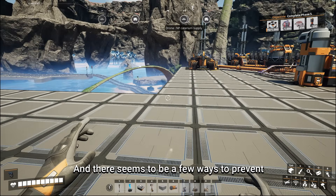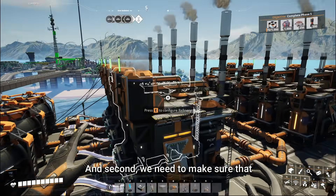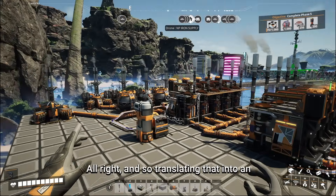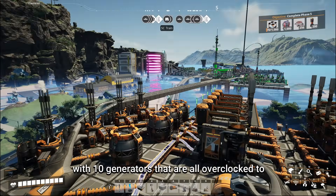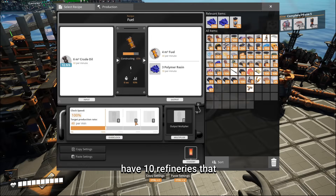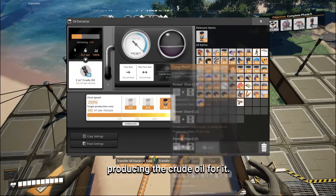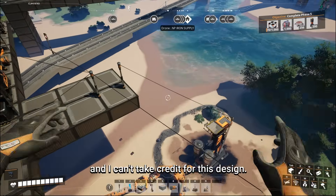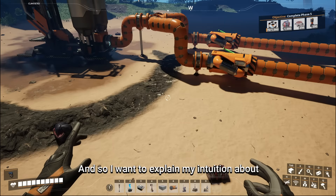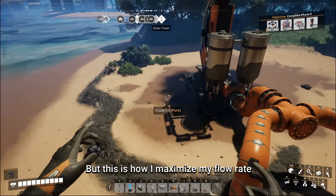There seem to be a few ways to prevent this from negatively affecting your system. First, you need to make sure your inputs and outputs match precisely. Second, fluids need as much flexibility as possible in their pipelines to continue working. Translating that into an actual build: what we have here is a simple fuel power plant with 10 generators overclocked to 200%, consuming 400 units of fuel per minute. We have 10 refineries producing 400 units of fuel per minute and consuming 600 units of crude, with an oil extractor down here producing the crude oil.